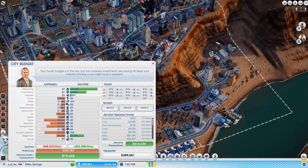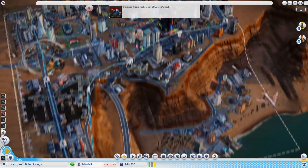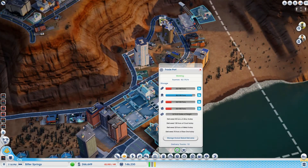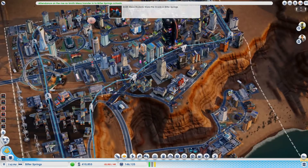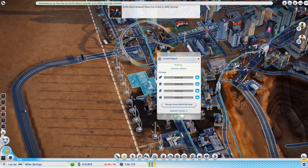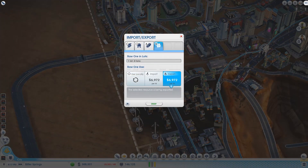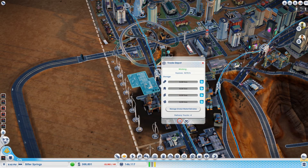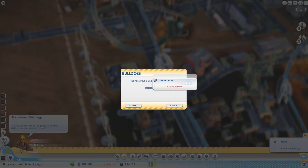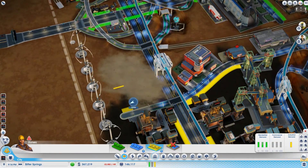Looks like I'm back to making money, pretty slow though. Why are these down to the minimum — I thought I raised them? Oh man, a lot of coal — imagine how much I would have had if I built the advanced coal mine. This thing is empty so this would be a good time to shut it down and destroy it. Let's get some more factories in.